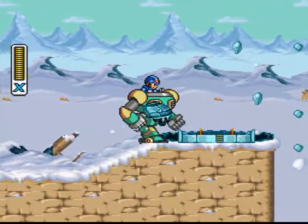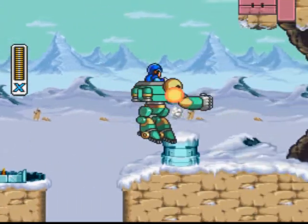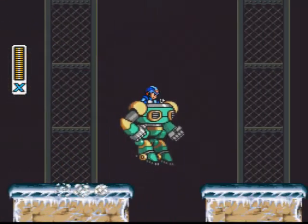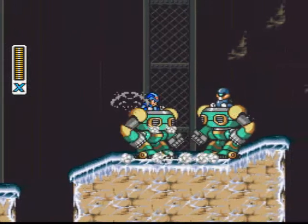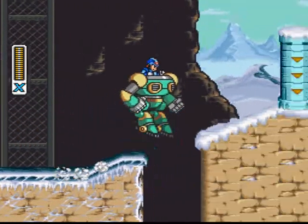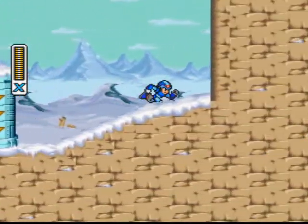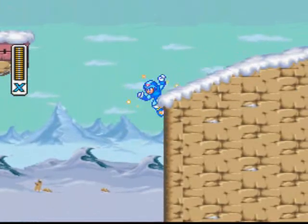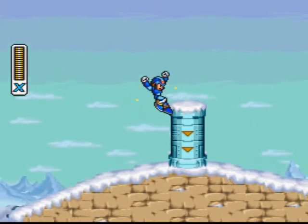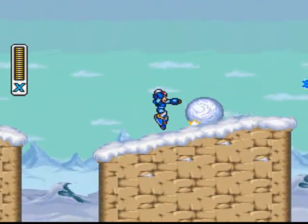Let's pound this igloo. There's a heart tank in this level but we can't get it right now. You can even dash with this armored carrier, which is pretty cool. We got some enemy carriers too — destroy them with your fists. Up to the left there's actually a hidden heart tank, but we need Flame Mammoth's power to get it, so skip it for now.